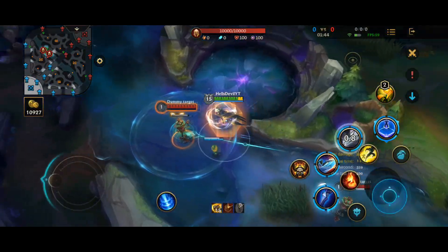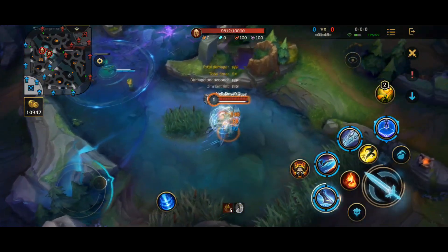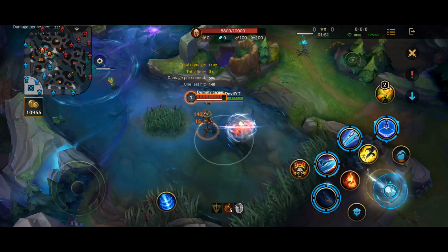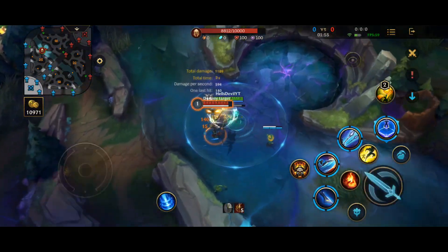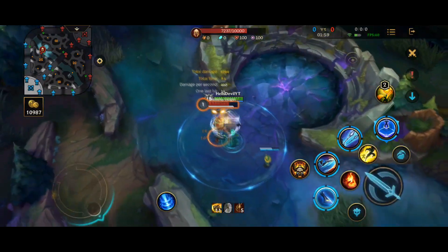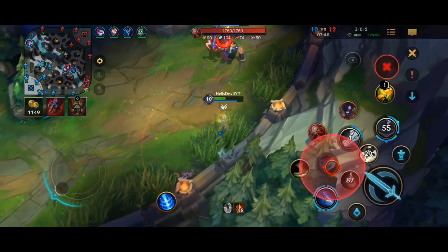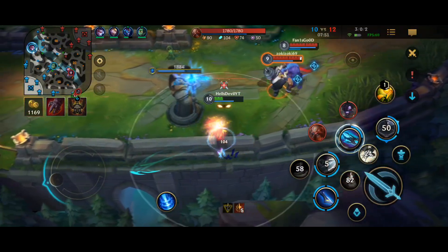The next combo is a little more advanced. You can use your Q and then dash to an enemy champion and immediately hit them with the buffed Q which deals true damage. This will give you a lot of burst damage prior to the fight which can be used to surprise the enemy. As a bonus, hitting the enemy champion with your dash will deal extra damage, stun the enemy, and grant you extra attack speed to dominate the fight.